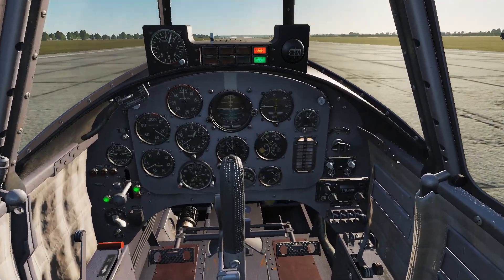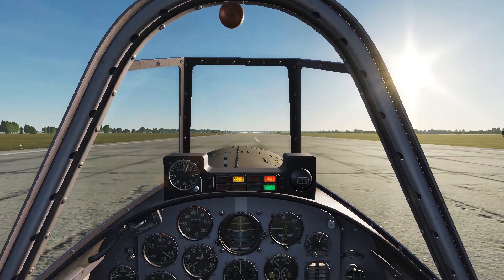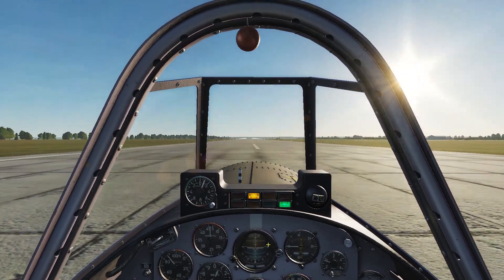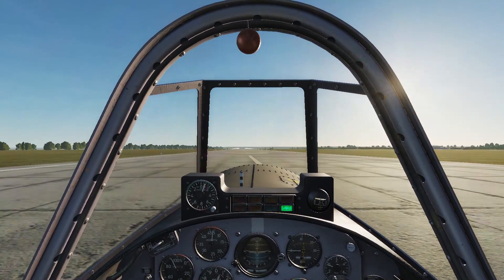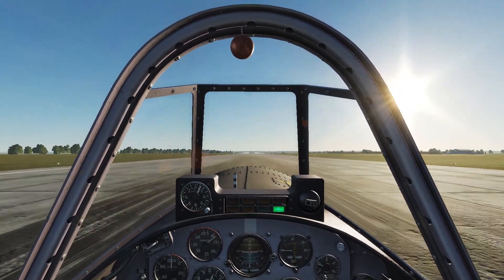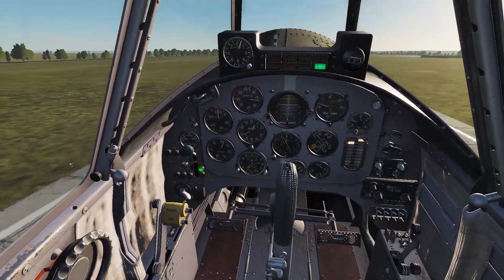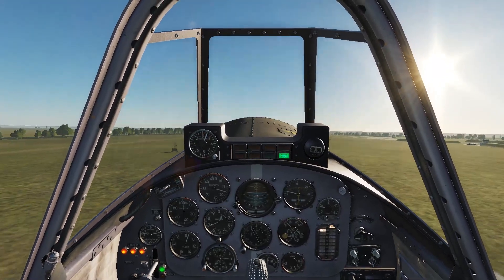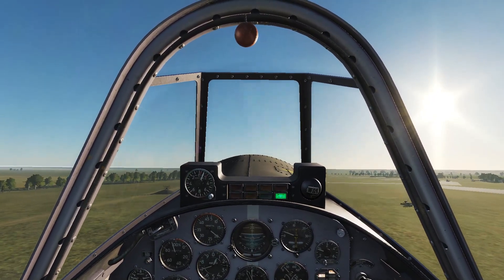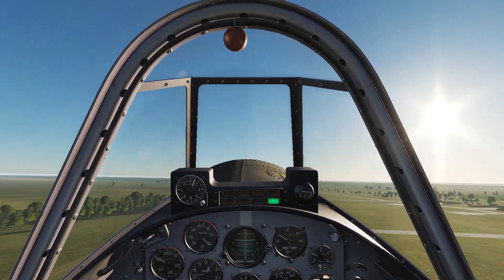Let's put the prop RPM to full and start taxiing. What's our engine temperature like? Looks a little cold, but it's fine. I'm just going to open this up and give it a full throttle run. This is sloppy — like I said, there's always room for improvement. Once we get past 150 kph I'm going to ease back on the stick and up we go. Easy stuff. Retract the gear, set that to neutral and lock it — just one button press — and dial back the RPM to max continuous, which is around 80%, and trim it for a climb.